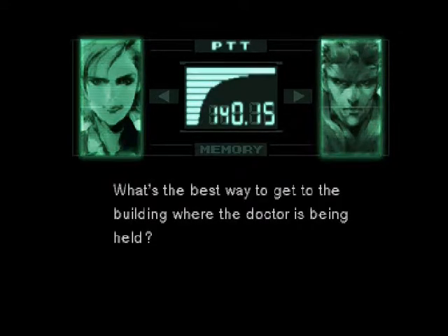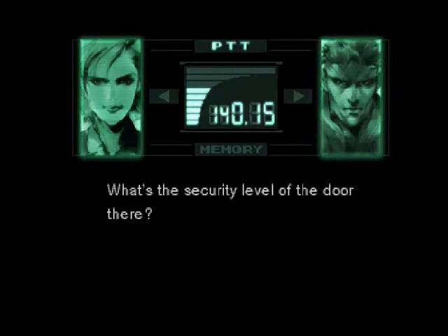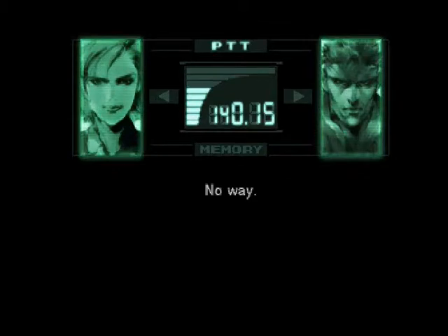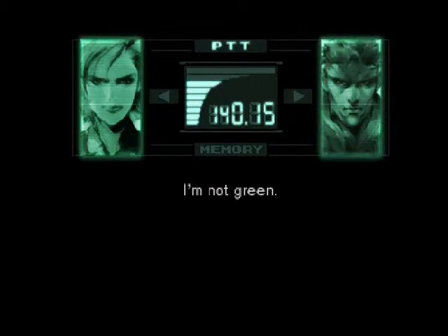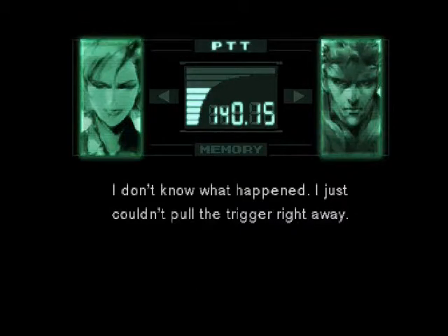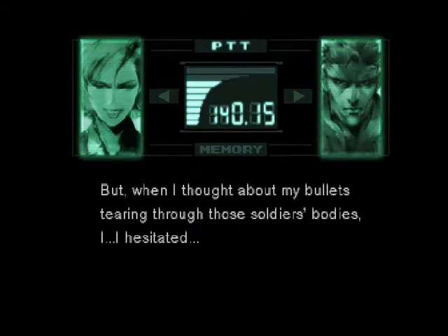What's the security level of the door? Five. But it's okay — I've got a level five card. The president only had a level two card key. I want you to hide somewhere. You pause for just one second in front of your enemy and it's all over. They have to take a moment, get a little exclamation mark above their head. When I thought about my bullets tearing through those soldiers' bodies, I hesitated. Shooting at targets and shooting at living, breathing people are different.